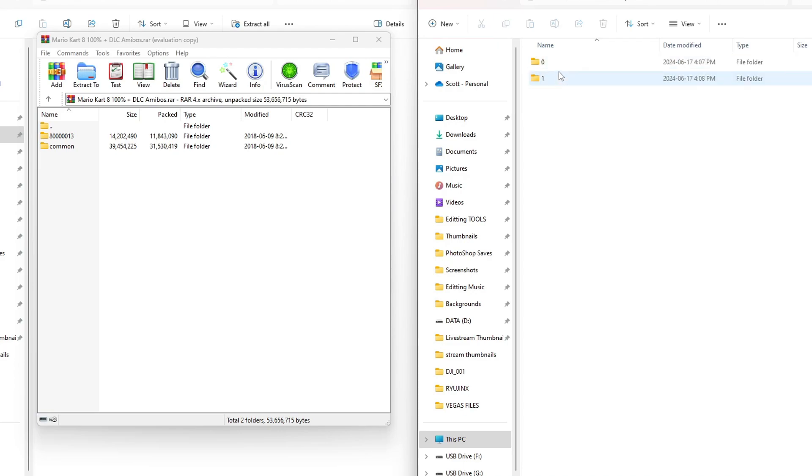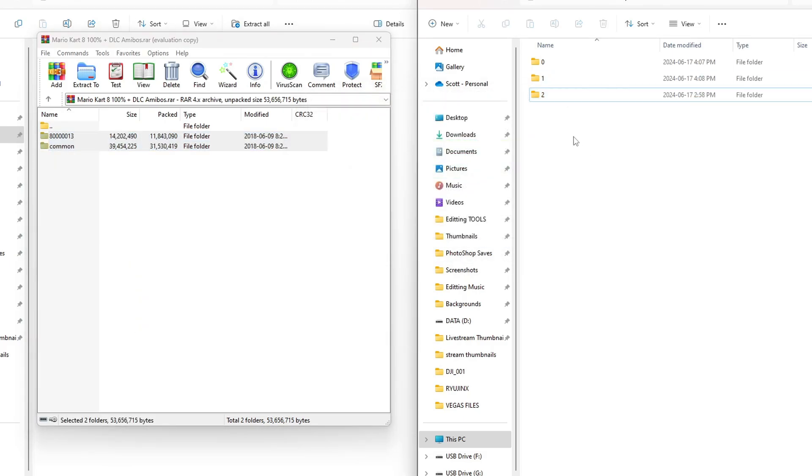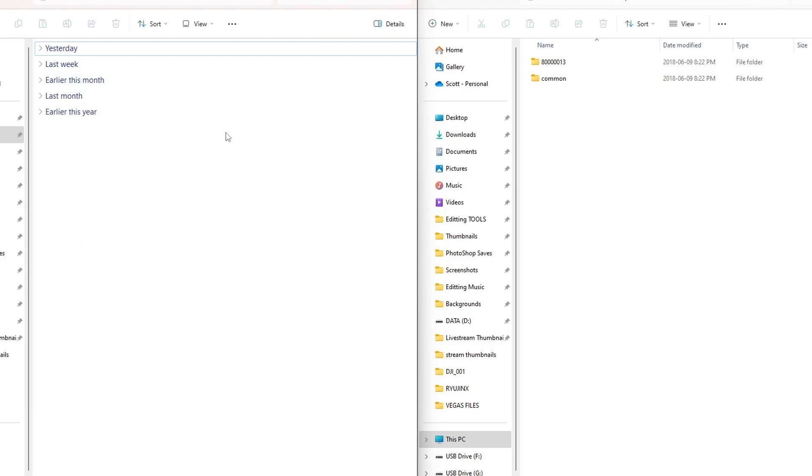Since we already have the title ID in there, let's go inside. We have the two users that we backed up. We're going to right-click, create new, and make another slot — slot two — that is where we're going to place both of these files. Highlight both and drag them over. Go inside and it should look just like this, and that is really all we have to do. We can delete the zip file since it's no longer needed, eject our SD card, and head back onto the Wii U.